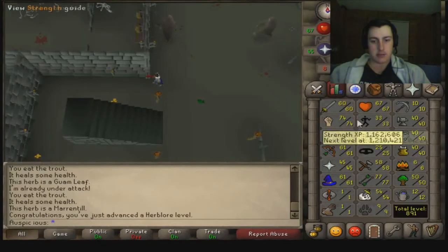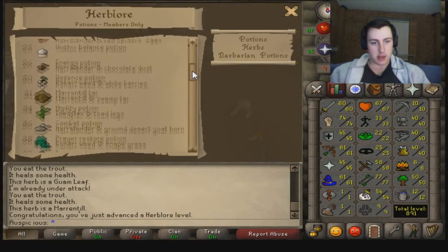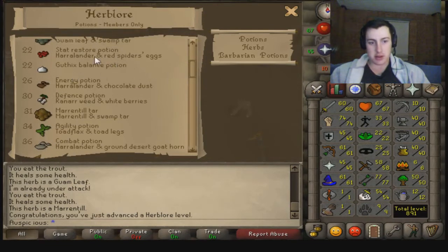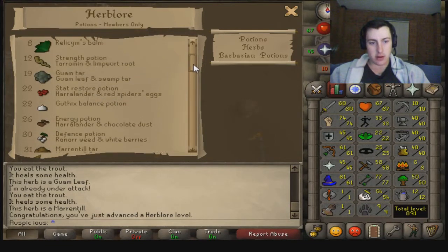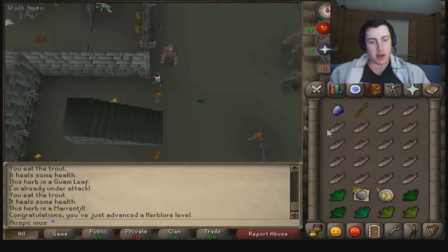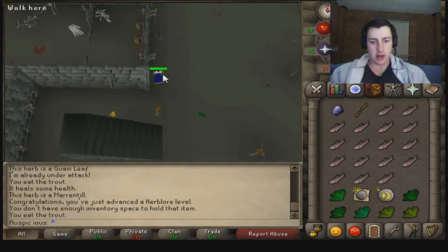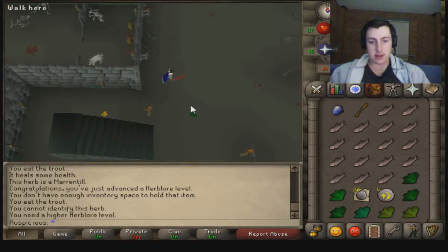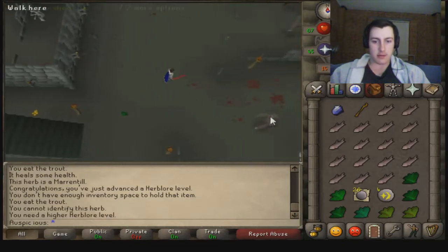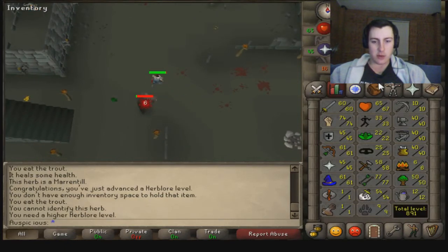Just advanced to Herblore level 22. Can we actually do anything differently now? Guthix balance potion, stat restore. I might make some stat restores — I've got Red Spider's eggs in my bank, so I might be able to gain a little bit of Herblore experience. The goal with Herblore is to just get to identification, and then eventually 36 for Prayer Potions. I'll join you guys back either when I get a Slayer level, or when I finish the task.